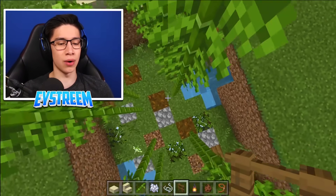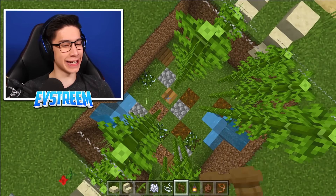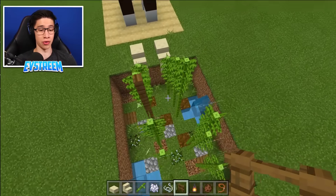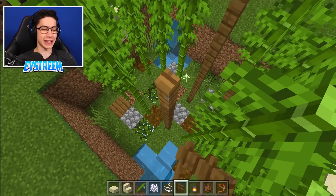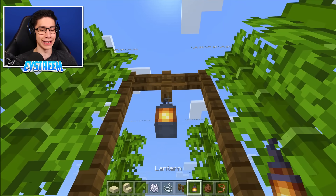Now that our bamboo isn't going to grow, we're going to fill in the center here with our spruce fences — going eight blocks high on both sides. Then we're going to join the two fence posts at the top and place a cute little lantern underneath.